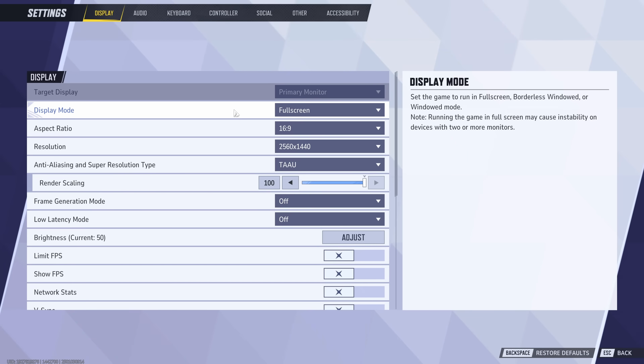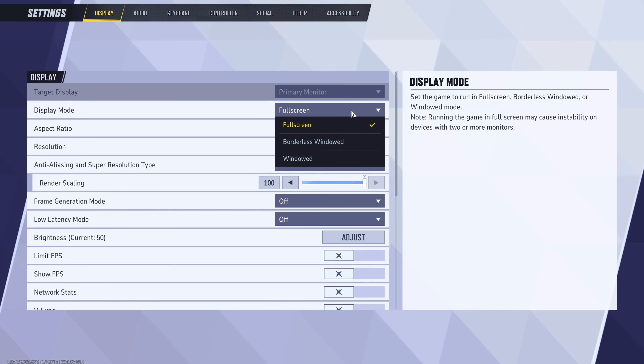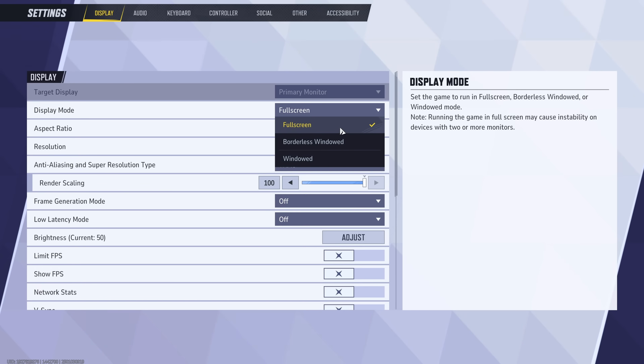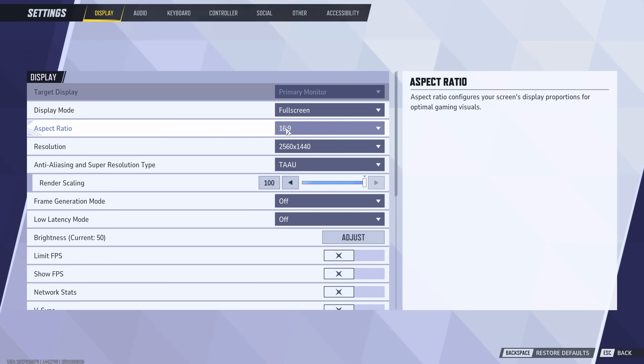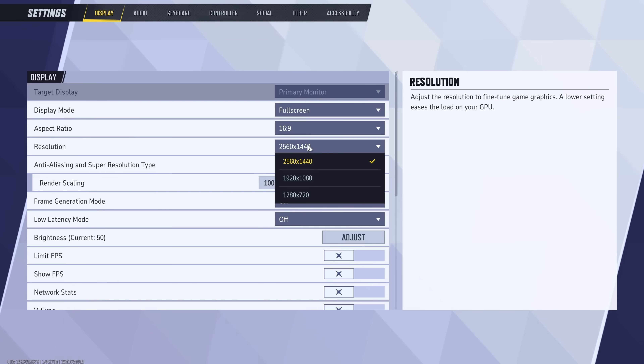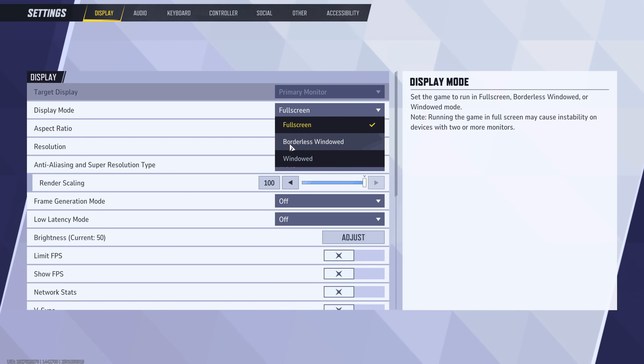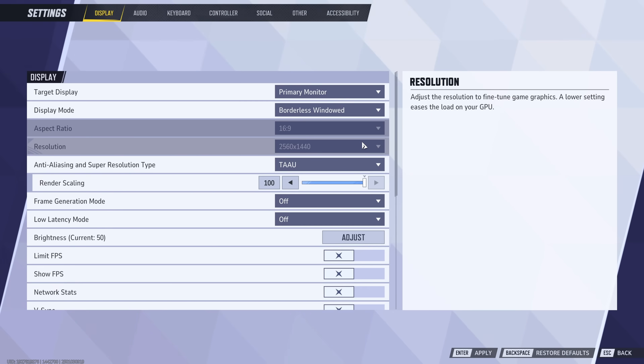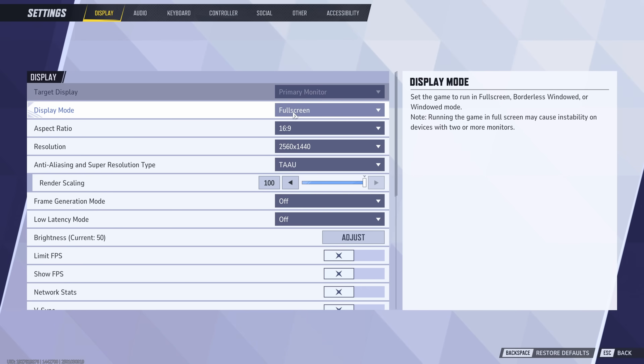Let's hop into the game. The first option is display mode. With DirectX 12 games, there doesn't appear to be much difference between the available display modes — all three have exactly the same performance and the same input latency. The main difference is that full screen allows you to change your aspect ratio and resolution, while borderless windowed locks those options. Borderless windowed traditionally allows faster alt-tabbing, but I found alt-tabbing was also instant in full screen mode. So full screen is what I would recommend.